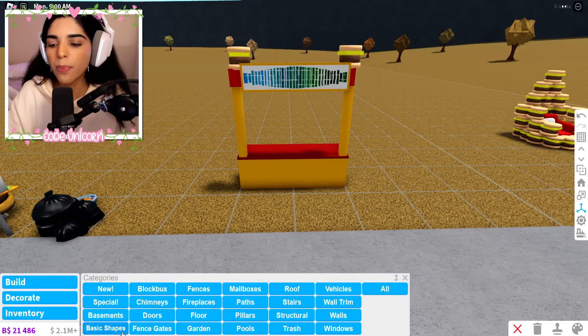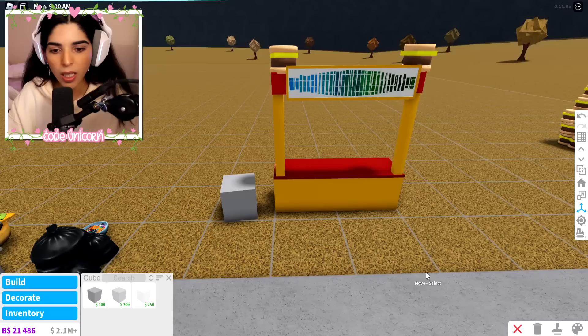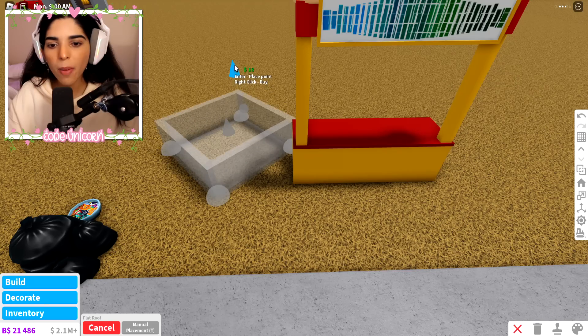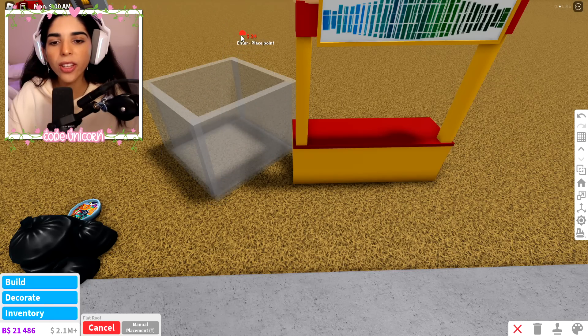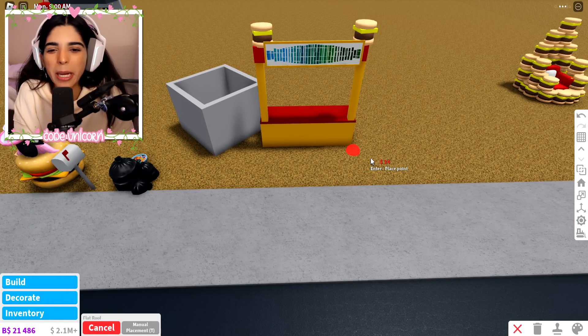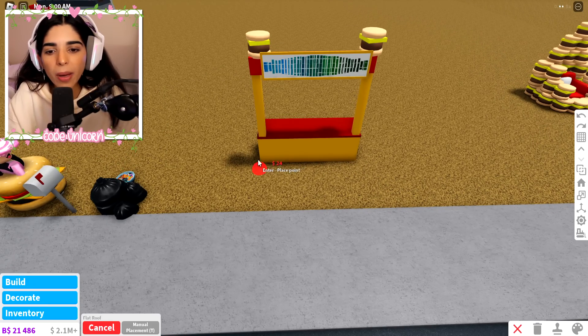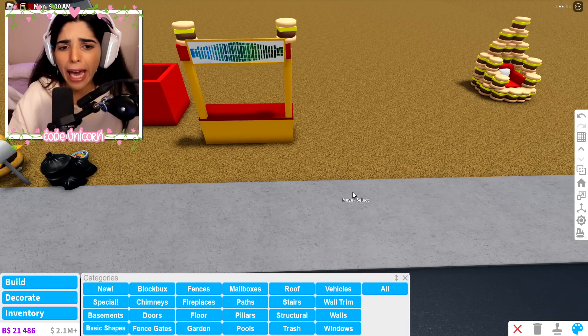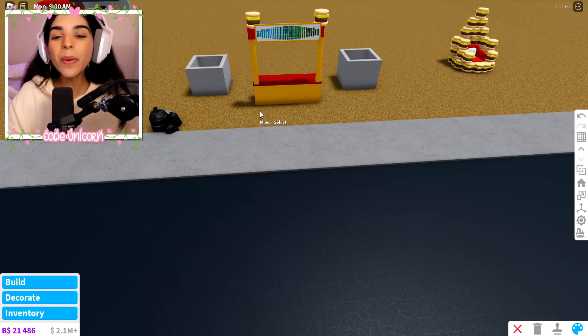I feel like we should make a little carton of fries. Let's go to basic shapes — wait, we can get a roof because with roofs you can make like an indent. Genius! The only thing is it's gonna be a really big fry box because I can't make it any smaller. It kind of looks ugly, I'm not gonna lie, but we're gonna take it.